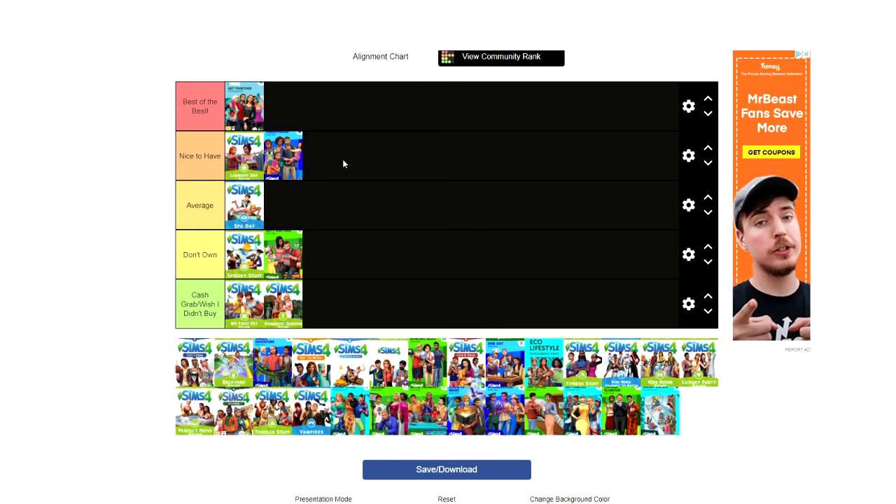Parenthood is nice to have for my type of gameplay. I'm a family simmer, and Parenthood adds a great dynamic — you can assign chores, set a curfew, discipline and reward kids. The Create-a-Sim items aren't anything crazy but I like them, and overall it's a nice pack to have.